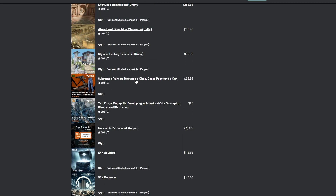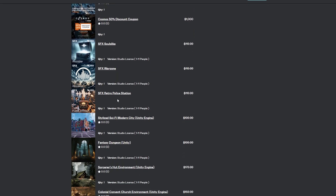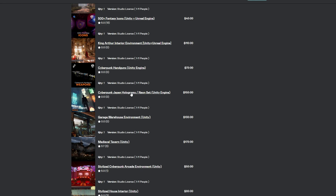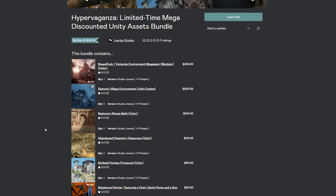It also comes with a Substance Painter tutorial covering texturing chairs, denim pants, and a gun. It shows you how to develop an industrial city, includes sound effects for Warzone, Souls-like, and a police station, as well as Cyberpunk Handguns and Cyberpunk Japan Holograms. Pretty much all of these are suitable for URP and HDRP, and a few are also available for the built-in render pipeline, which you can convert using the renderers in Unity.